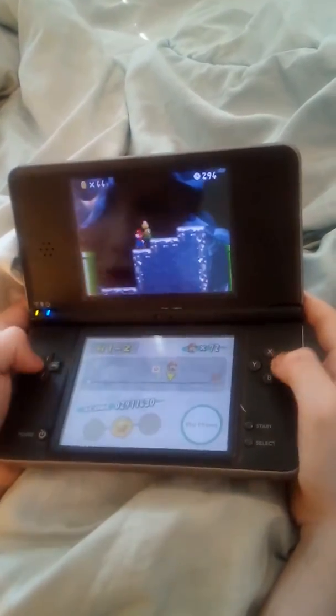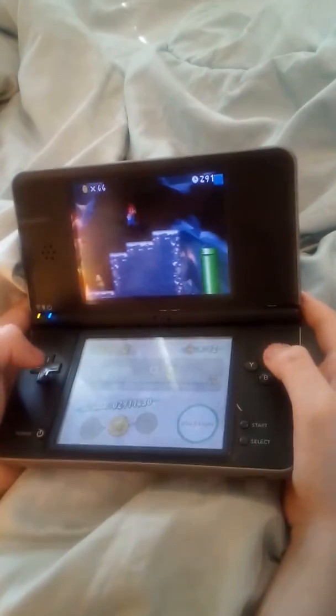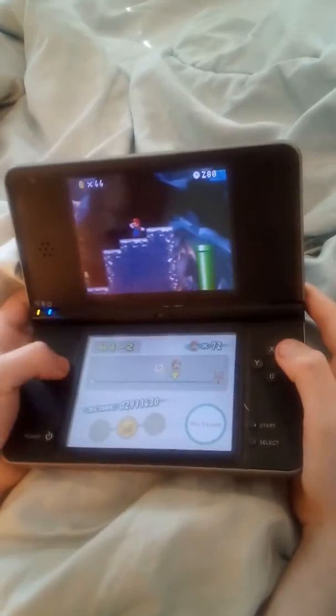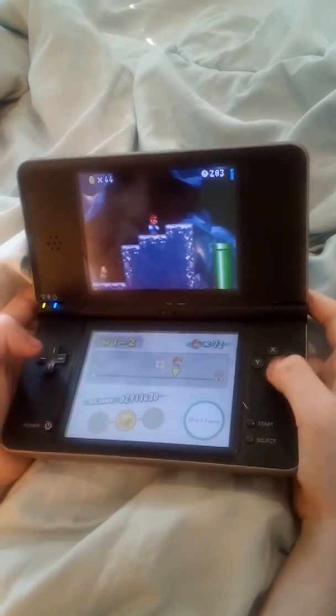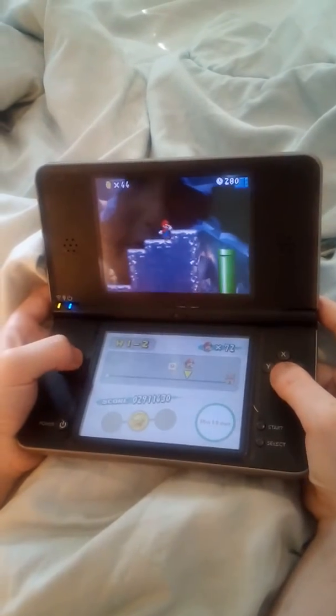To jump, you hit B. To run fast, you hold down this button. This is to walk, and this is to run backwards. To run fast, you hit B and hold this down.